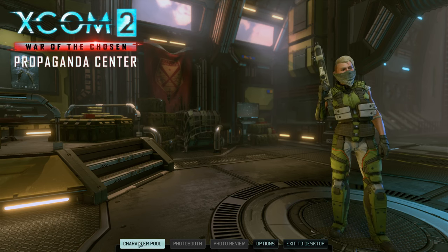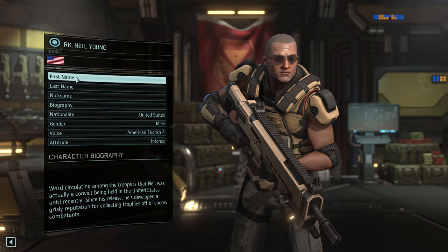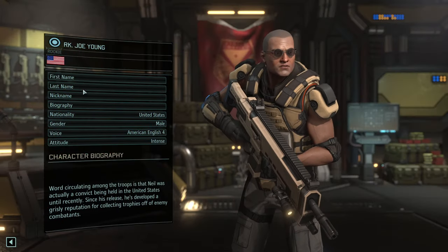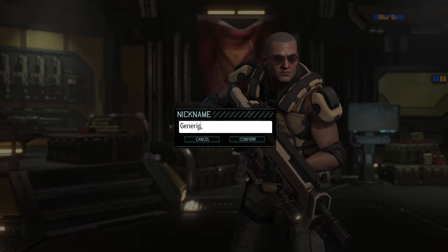Install and run it, then select the Character Pool option and create character. I suggest starting with the character info, where you can name your character, including a nickname. I expect to generally use the nickname to refer to characters, so choose appropriately. Make sure you give them reasonably family-friendly names — I'm not going to risk getting my videos demonetised for somebody's nickname.